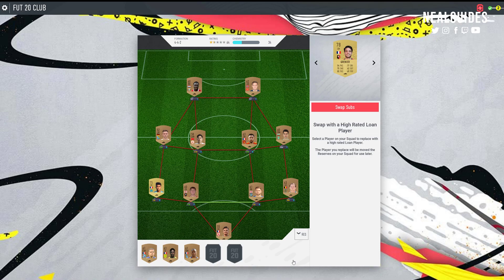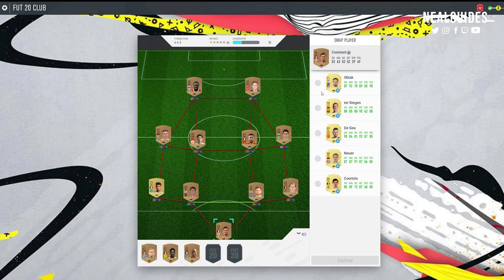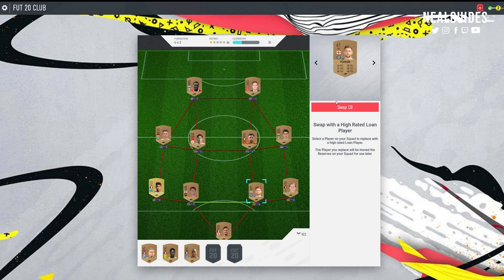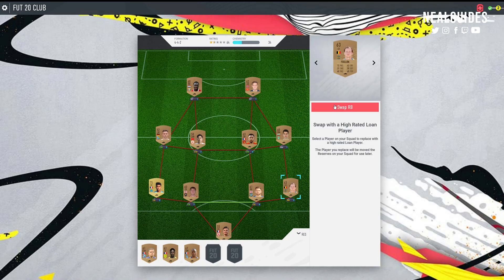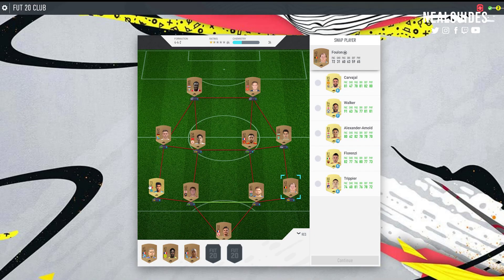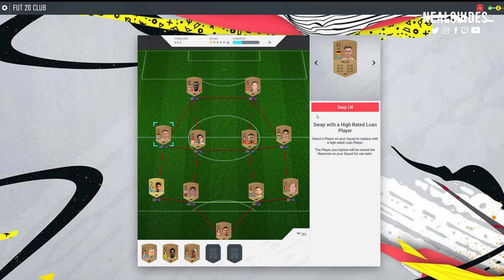The first thing you do is swap for a high-rated player. Depending on which position you swap - goalkeeper, defender, etc. - you'll get an option to choose that position. I'd say go through every position, left back and right back, and look roughly at what's available and choose the best player. Looking through these, Modric is probably the main player standing out for me at the moment.